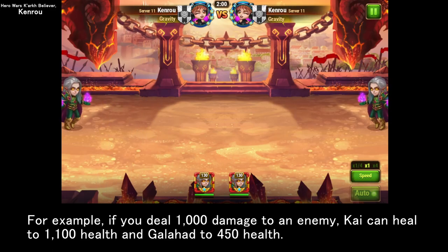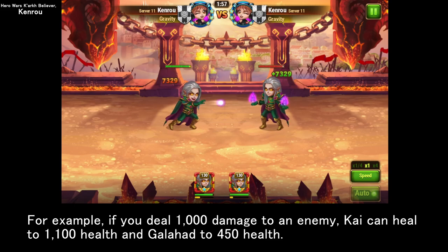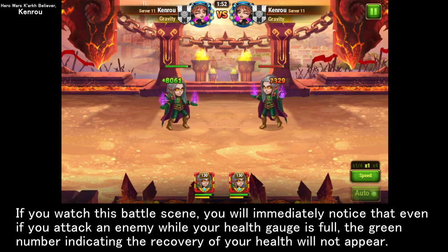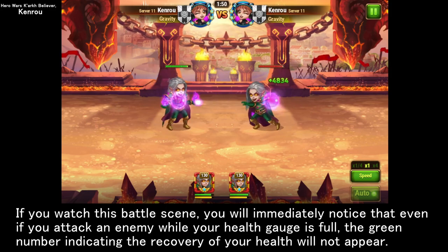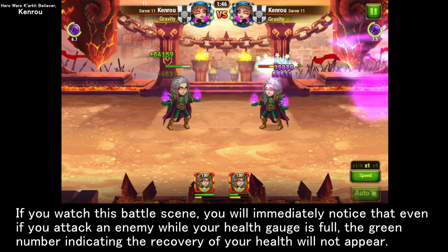For example, if you deal 1000 damage to an enemy, Kai can heal 1100 health and Galahad can heal 450 health. If you watch this battle scene, you will immediately notice that even if you attack an enemy while your health gauge is full, the green number indicating the recovery of your health will not appear.